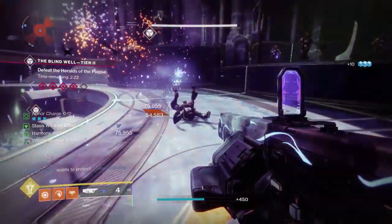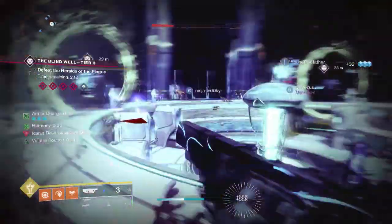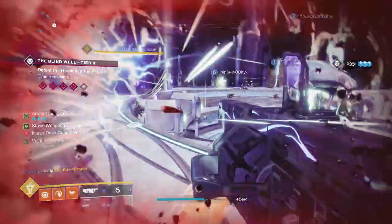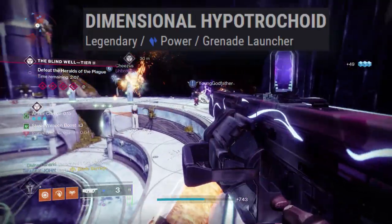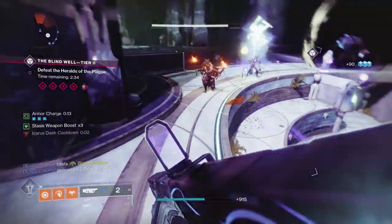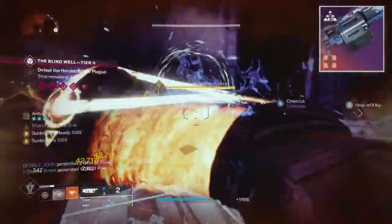Today I want to talk about one of the Neomuna weapons — specifically one of the heavy weapons. It's the only wave frame grenade launcher in the heavy slot, and it's Stasis. We're talking about the Dimensional Hypotrochoid — I'm going to call it the DH for the remainder of this video. It's the first of its kind.